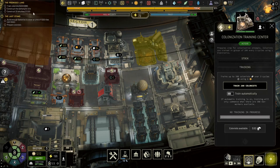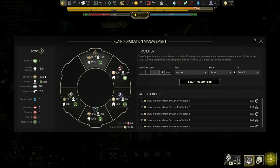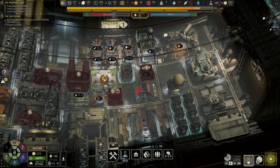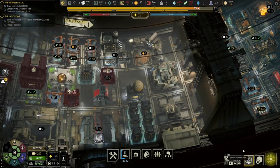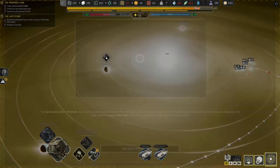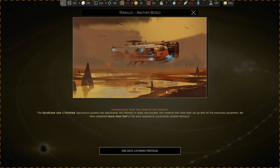No training is in progress. How many colonists do we have? We have a lot of colonists, so let's start another round. Sector one gives us a population of 1,226 — we don't have a lot of workers available but there's plenty of non-workers. So we can at least do two more rounds of colonist development over here. We've got lots of colonists ready to go. The syndicate site is finished — agricultural systems are operational, the infirmary is ready and stocked, and the research labs have been set up with all the necessary equipment.